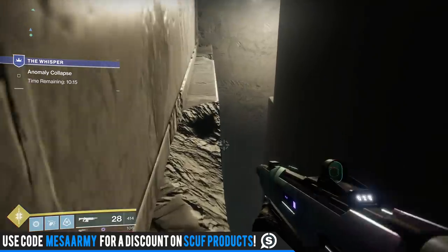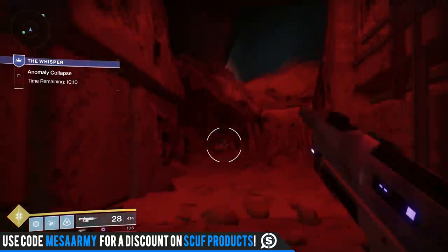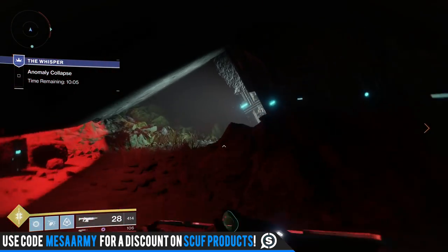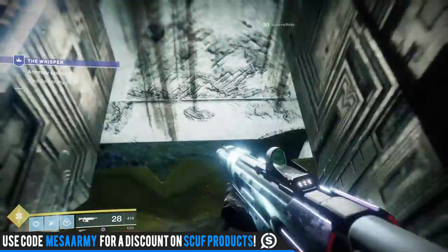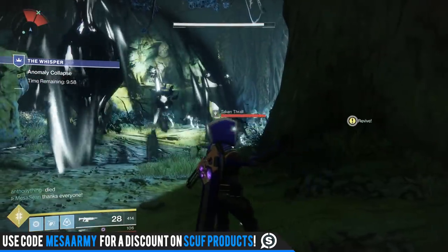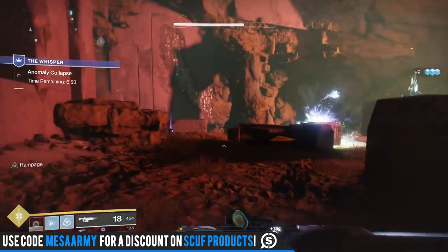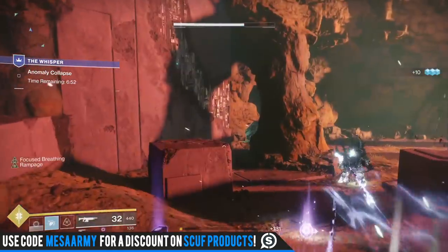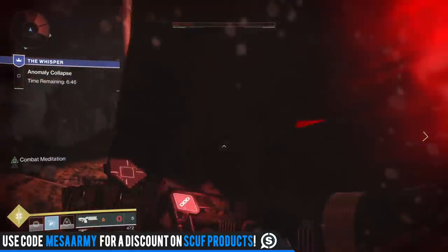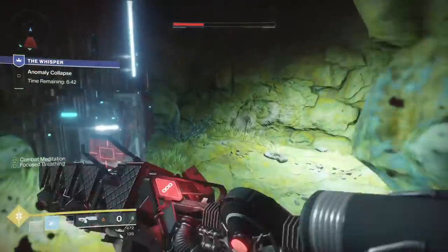If you found this video helpful do me a favor and leave a like, and drop a hashtag 'made it to the end' if you did. Follow me on Twitter at Mesa Sean, check out my stream, and always on YouTube. Right here is where the first fight would be. By the way, I switched to Raid and Flux after using Stompies for the jumping — once you begin the fight, switch to Raid and Flux so your Arc Strider super lasts forever. All right, that's it guys, see ya.